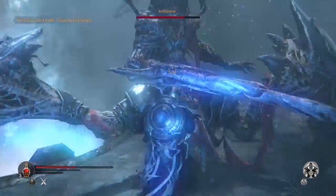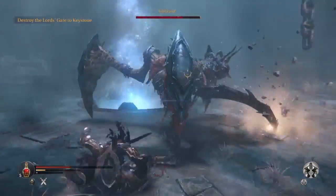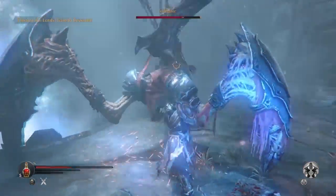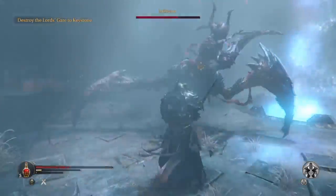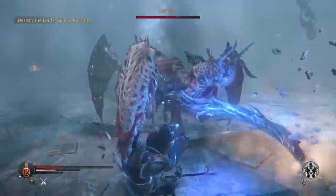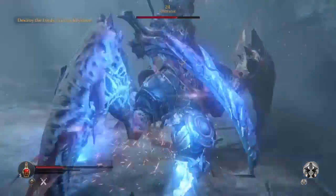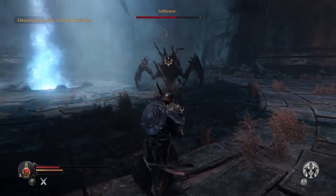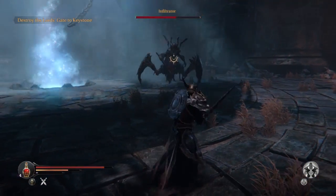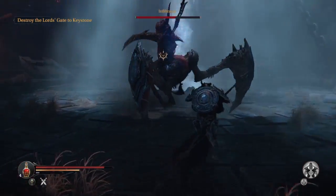You might notice that the legs have some form of armour on them. Initially when I noticed that they could be knocked off, I was attempting to do this specifically instead of trying to do damage to the main core of the Infiltrator boss. But I realised it would probably just be better to keep hacking away, slashing away with that sword.